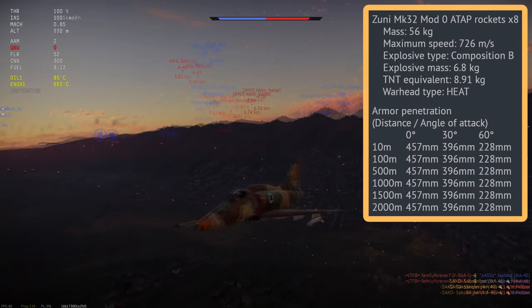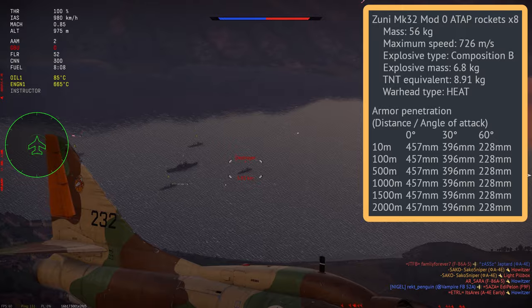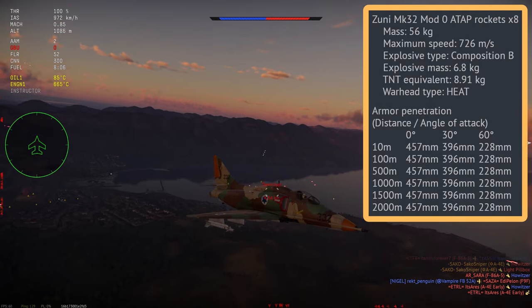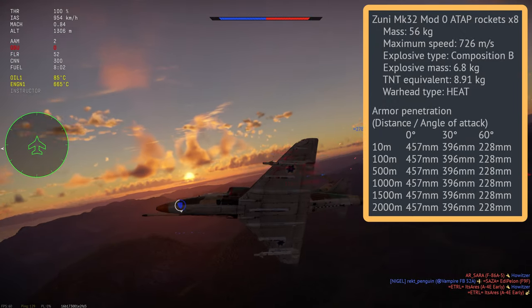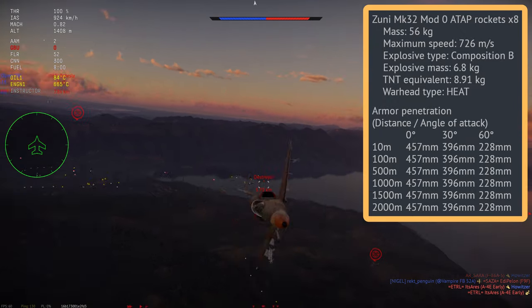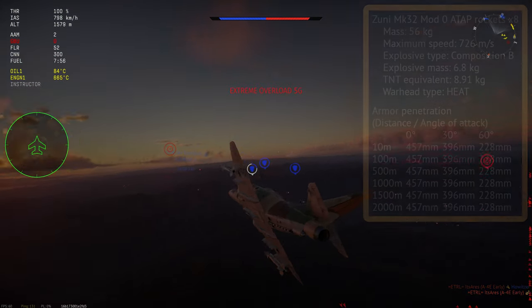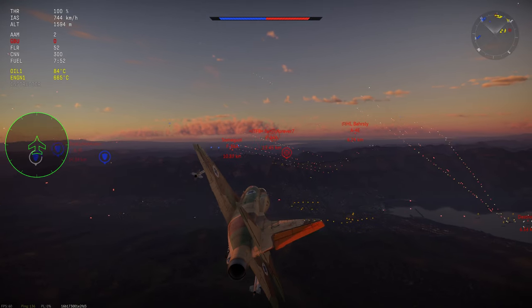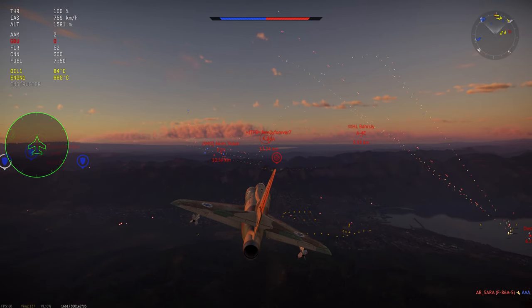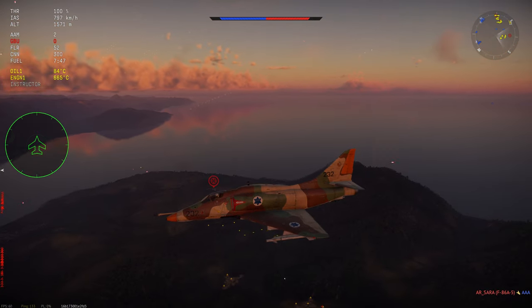We can also carry the Zuni Mark 32s. These are much larger than the FAARs, meaning you can carry significantly less of them. But what you lack in quantity you arguably make up for in quality. The Zunis have a large warhead of nearly 9 kilos of TNT, giving them 457mm of penetration. These are very effective against enemy tanks, but aren't really a meta pick right now — you don't see many people using Zunis.